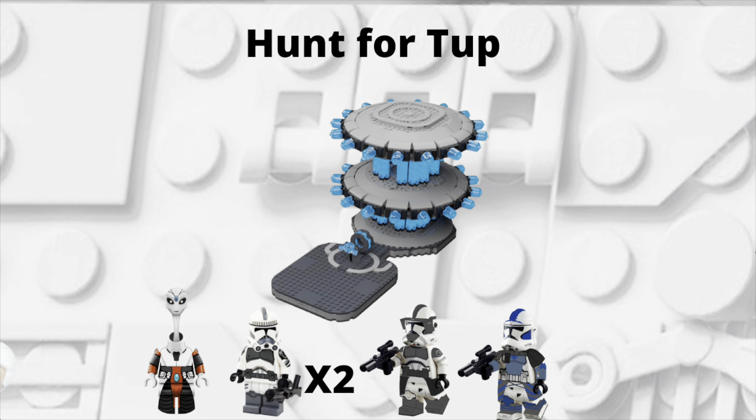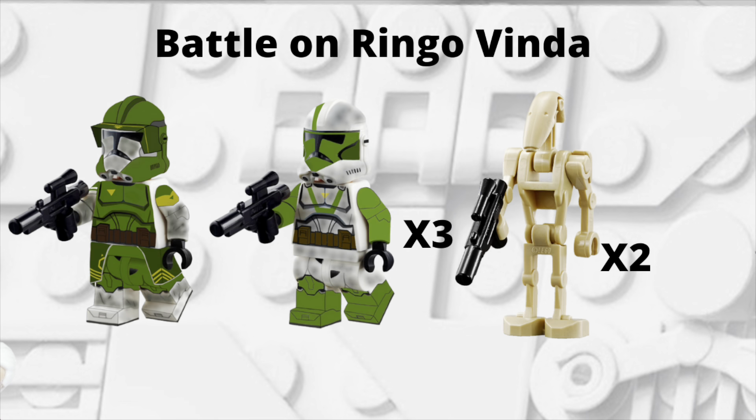The next set idea is called Hunt for Tup — basically Fives looking for information on Tup to find out what's going on. You'd include Fives, maybe Azi, some Kamino security troopers, and the Kamino security commander, along with Nala Se or another Kaminoan. For the build, anything Kamino-related works — it doesn't have to be the cloning facilities; it could be a computer center or something similar.